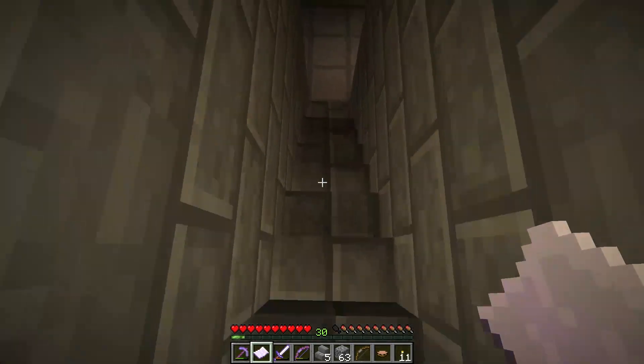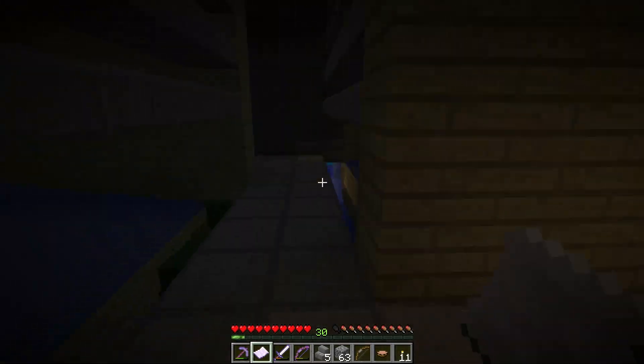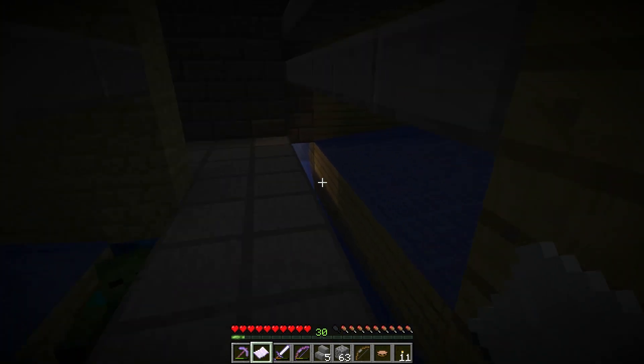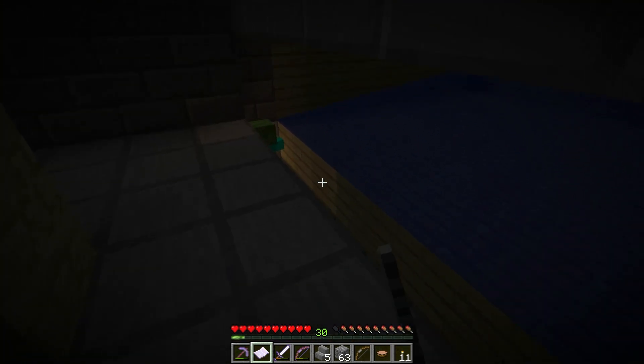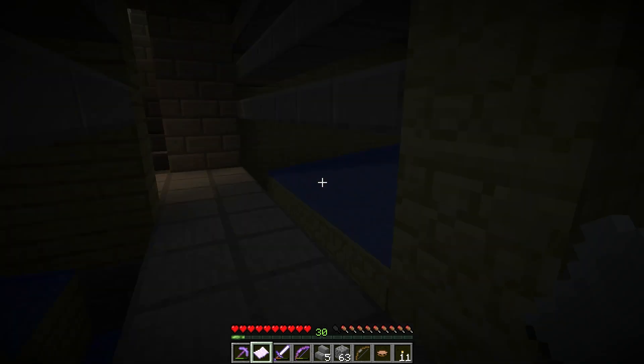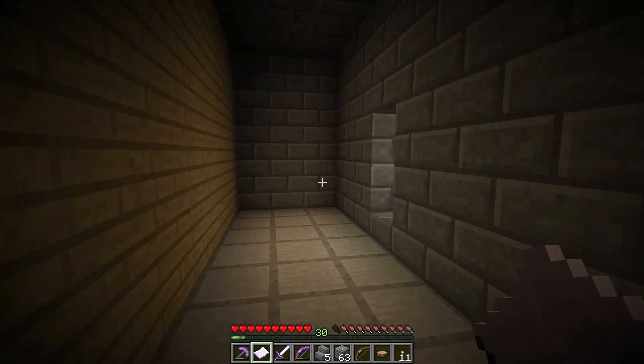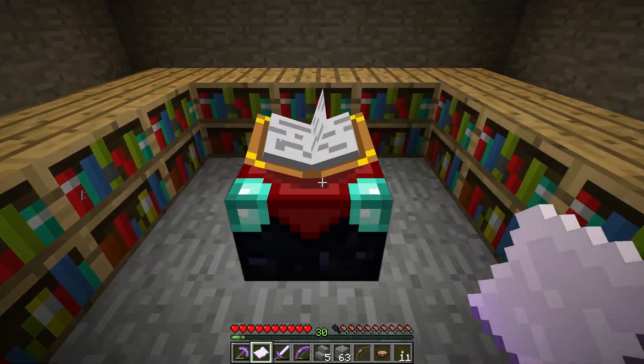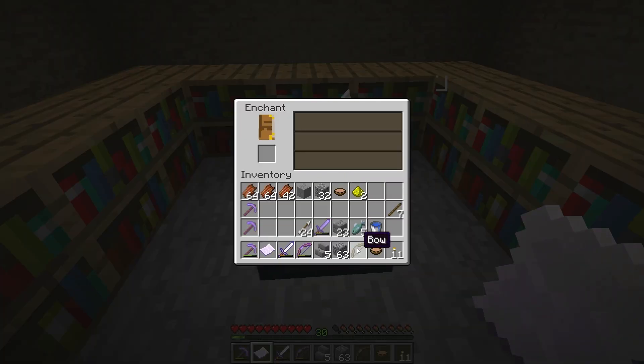So I added a staircase down, just finishing this up a little bit. I removed some of the torches so everything should now be pretty dark in here, just a little bit of light showing on these blocks. Over here I set up an enchanting table with all the bookshelves, so I want to do my first level 30 enchant. Let's do a bow - oh yeah, Power 3, Flame 1. It's on!